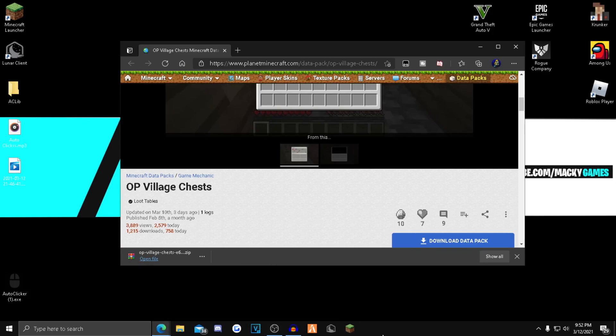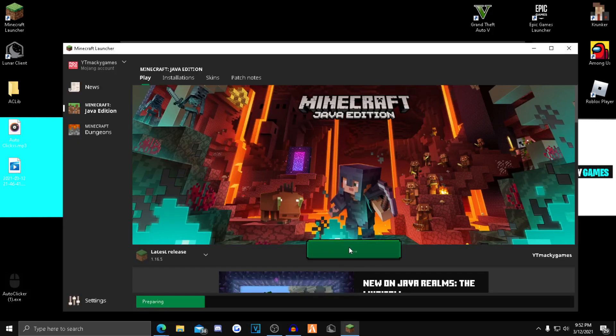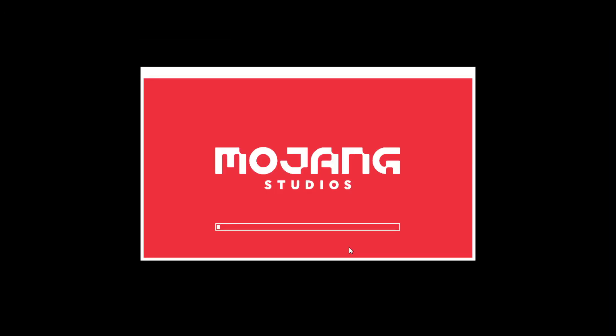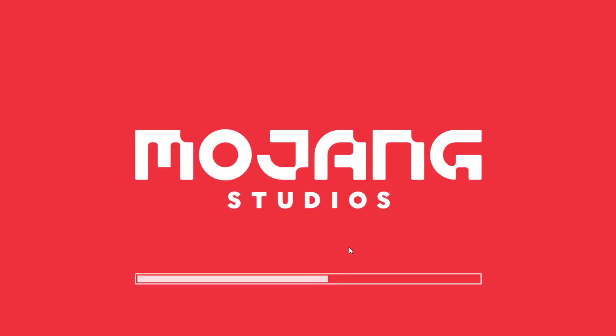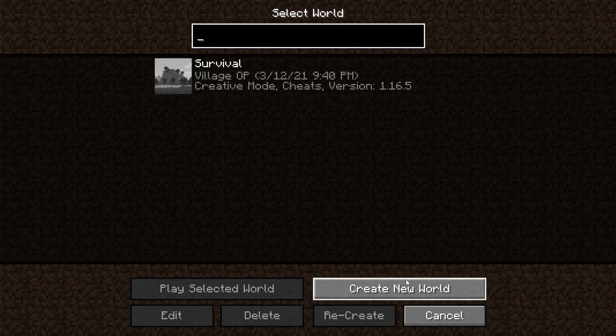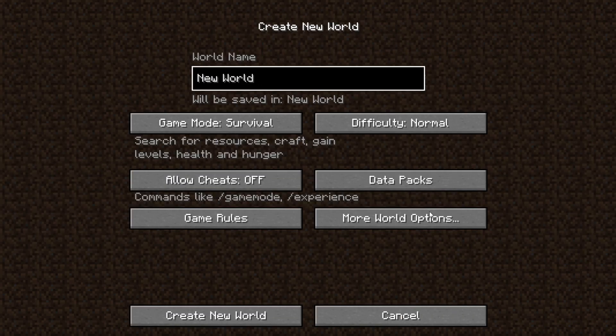Now open up your Minecraft launcher and hit Play. Once you load in, click Singleplayer and click Create New World, then go to the Data Packs option.